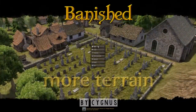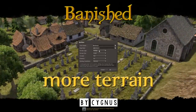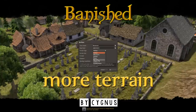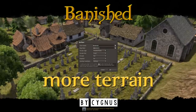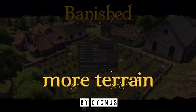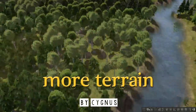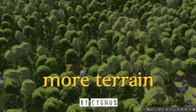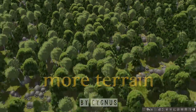Next up is More Terrain created by Cygnus54. This mod adds several new slightly adjusted map types, as there's only so much you can do with the core game. This ranges from things like watery swamps to very flat plains, which I actually enjoy quite a bit because I like making large complex cities and those mountains and hills just tend to get in the way.